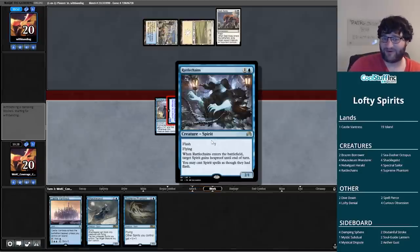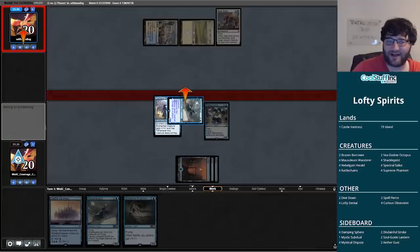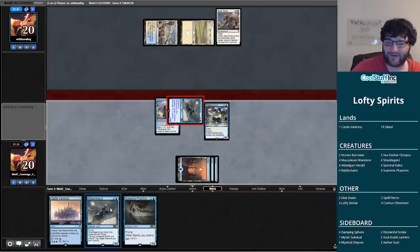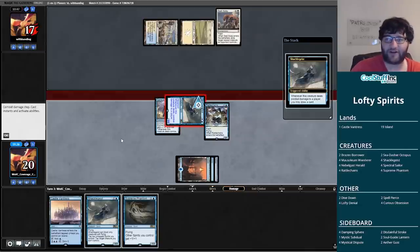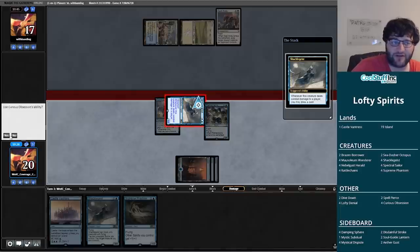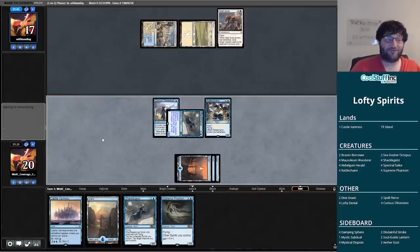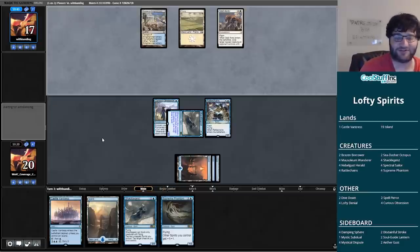Rattlechains not only counters the Seal Away while leaving behind a 2/1 flying body and giving all our spirits flash — we also get to draw a card off the Shackle Geist. This is looking pretty good. Our opponent is obviously going to untap, but we're four cards in hand, we have enough lands, Castle Vantress to activate at will, and two cards we can play next turn at instant speed.